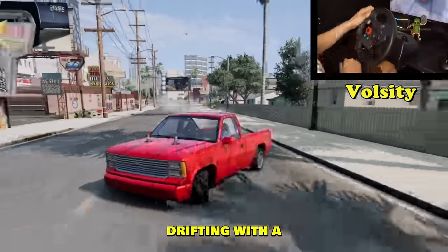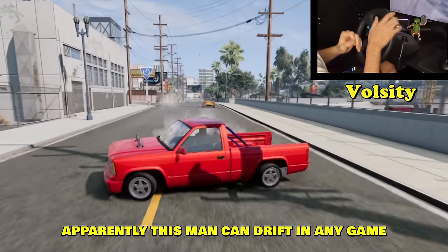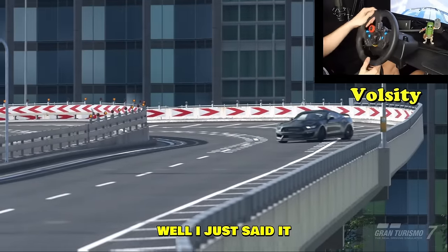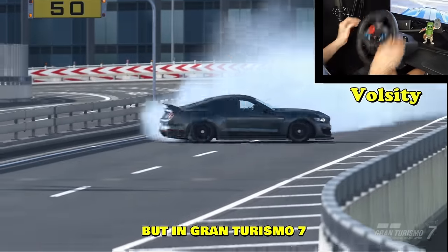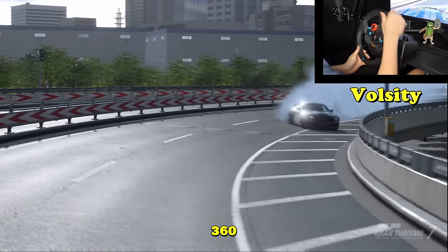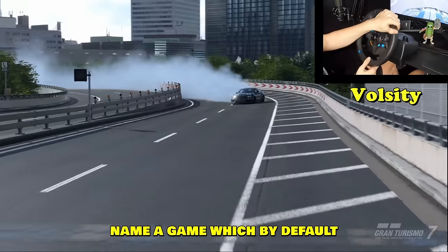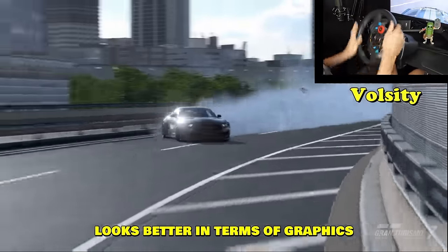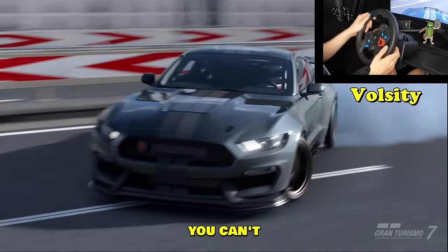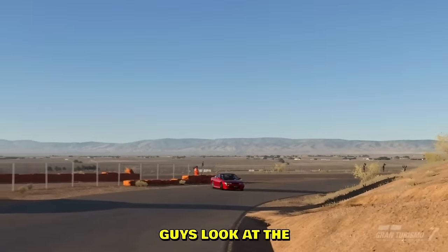Valsity is back drifting with a truck in BeamNG, and apparently this man can drift in any game — Assetto Corsa, BeamNG, and Gran Turismo. This is the same dude but in Gran Turismo 7 with an absolutely mad 360 with a Mustang. Name a game that by default looks better in terms of graphics than Gran Turismo 7 — I guarantee you can't.